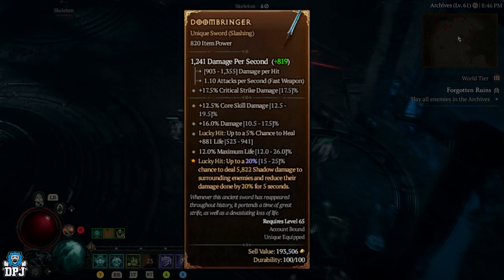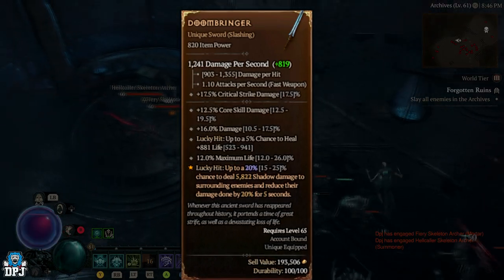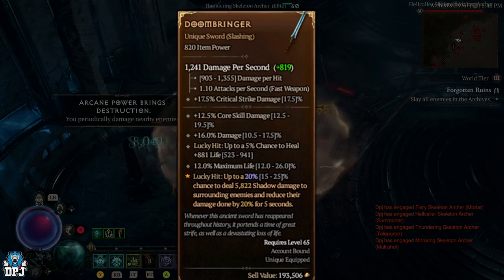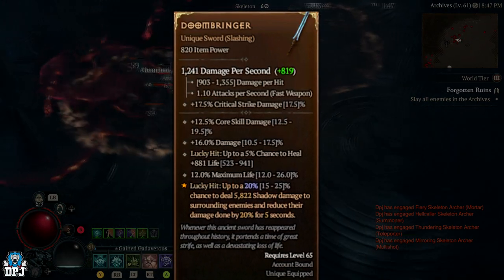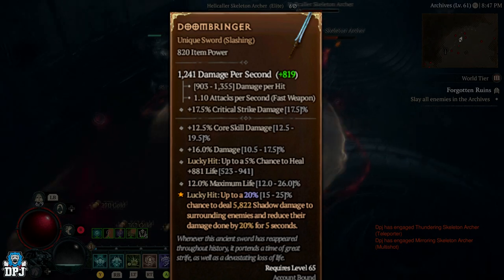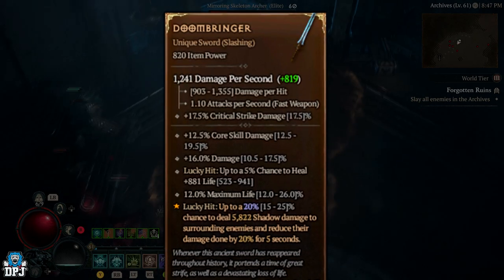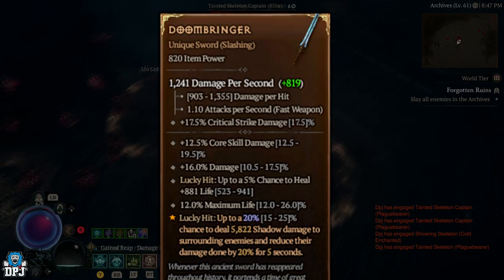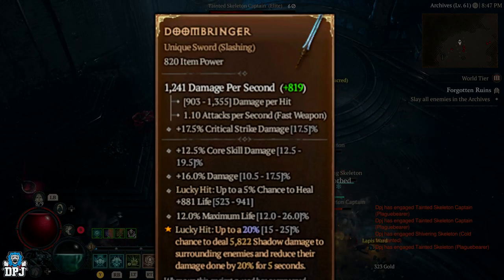First up is the Doombringer, a unique slashing sword. It requires level 65, but confirmed it drops at level 85 plus — that's probably just a placeholder value. Stats: up to 19.5% core skill damage, 17.5% damage, up to a 5% chance to heal 941 life per hit, and up to 26% maximum life. The aspect: lucky hit — up to a 25% chance to deal 5,822 shadow damage to surrounding enemies and reduce their damage done by 20% for 5 seconds. This would fit my Necromancer build perfectly.